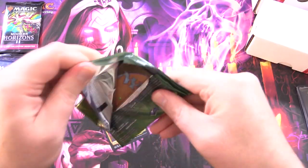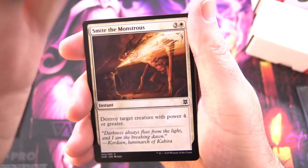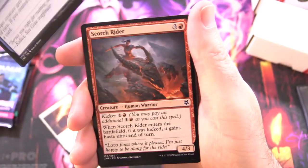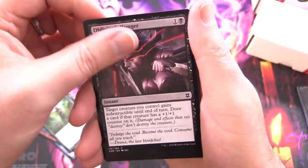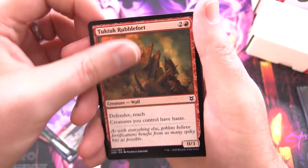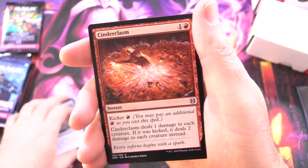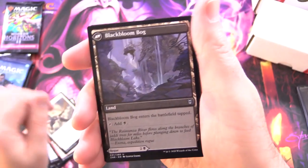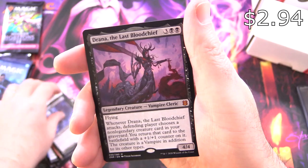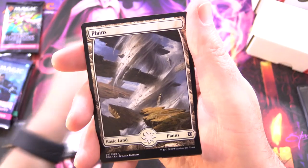Zendikar Rising — let's see what we get out of this next pack. Starting off with Smite the Monstrous, Chilling Trap, Scorch Rider, Into the Roil, Tejuru Blightblade, Oblivion's Hunger, Prowling Felidar, Tuk Tuk, Rubble Fort, Canopy Baloff, Glacial Grasp, and Cinder Clasm for the uncommons, a Merfolk Captain, Blackbloom Rogue with Blackbloom Bog on the other side, and a Mythic — Drana, the Last Blood Chief — awesome pull! And a Plains and a blank card.